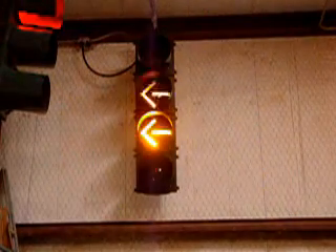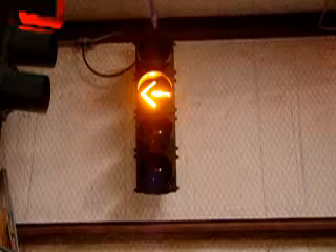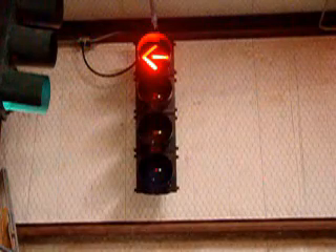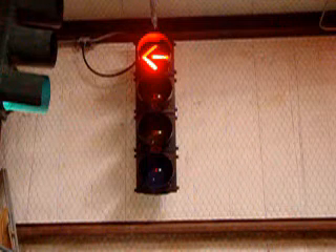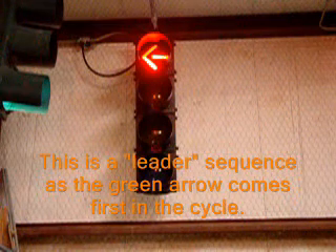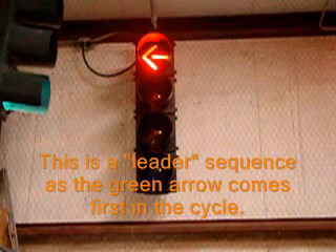What they've done is two things. One is they either tried to put louvers on the left turn doghouse so that it still displayed a green ball when the through lanes had a red ball. That could be confusing if the doghouse got knocked out of alignment, although that's still used in some jurisdictions.